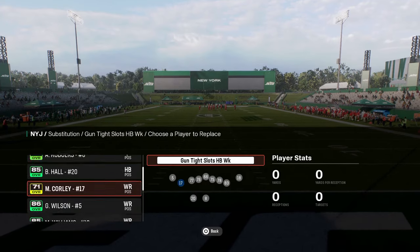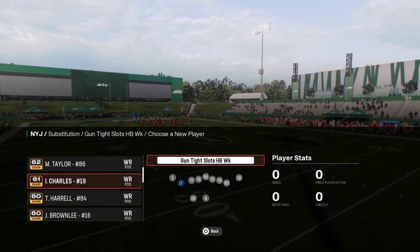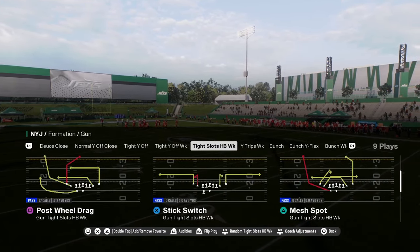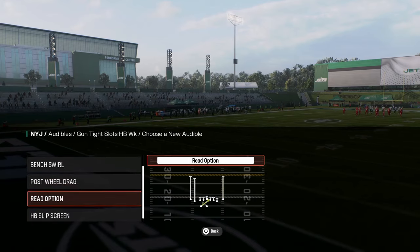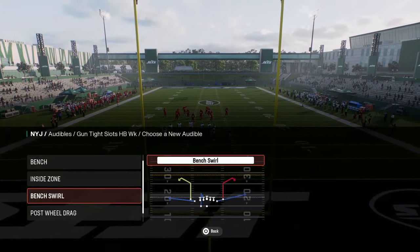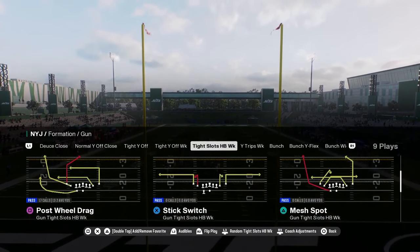We're going to be taking a look here. I'm going to sub in Gibson — we'll go with Gibson, that's fine. The cool part about this formation is you don't really need to set any audibles. The only thing I would do is put the read option in here, and then if you wanted to audible around a little bit, you might want to put post-wheel drag here, but that's the play I like to come out in every single play.